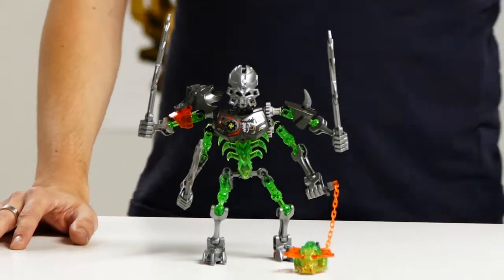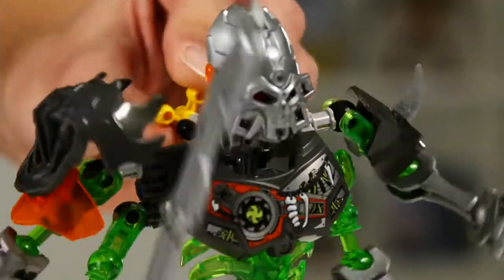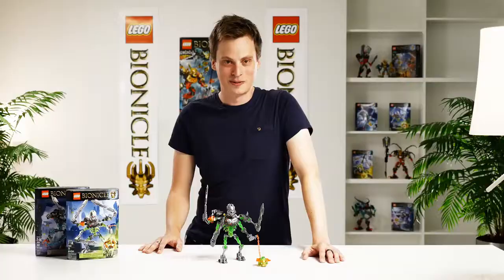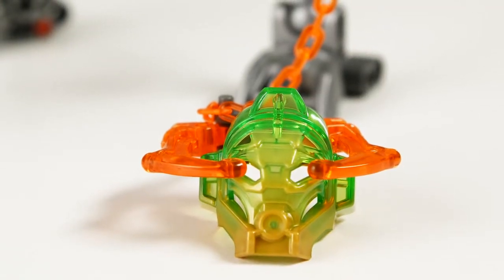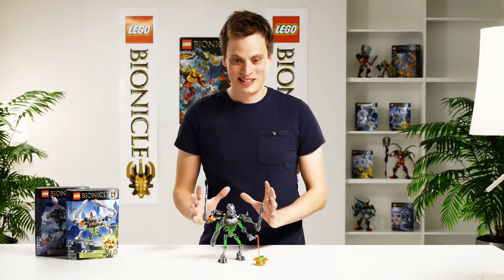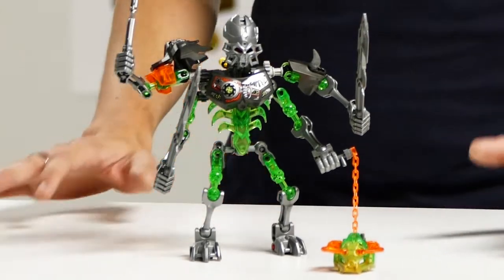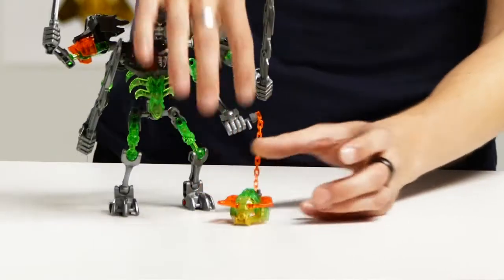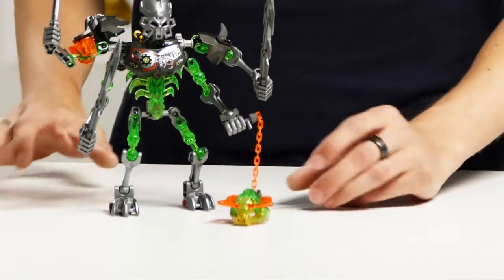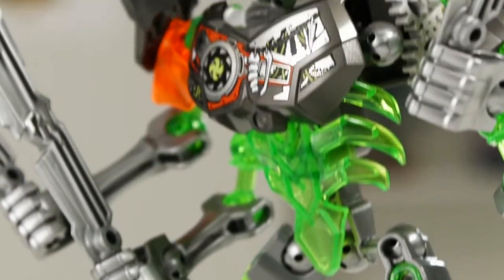The next figure I want to show you is the Skull Slicer. With this guy we really wanted to push the function element from the first Toa, so we figured why not give him four arms that are movable. What the Skull Slicer really wants is to get Lewa's mask, because they are arch enemies — that's why he has this green color scheme to show they are clashing and bashing all the time. You can see on the mask that it's draining the power of the golden mask, and that's why he has this glow of energy in him.